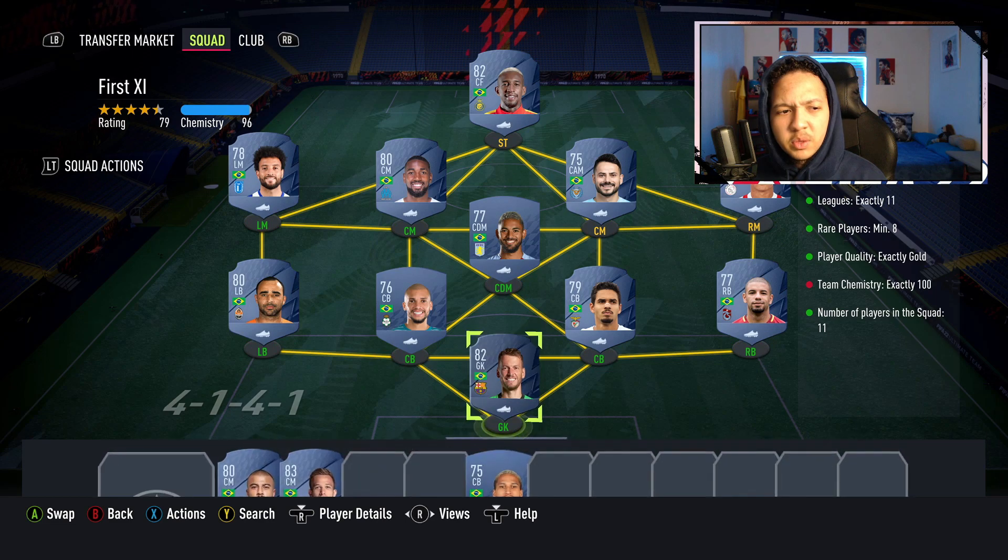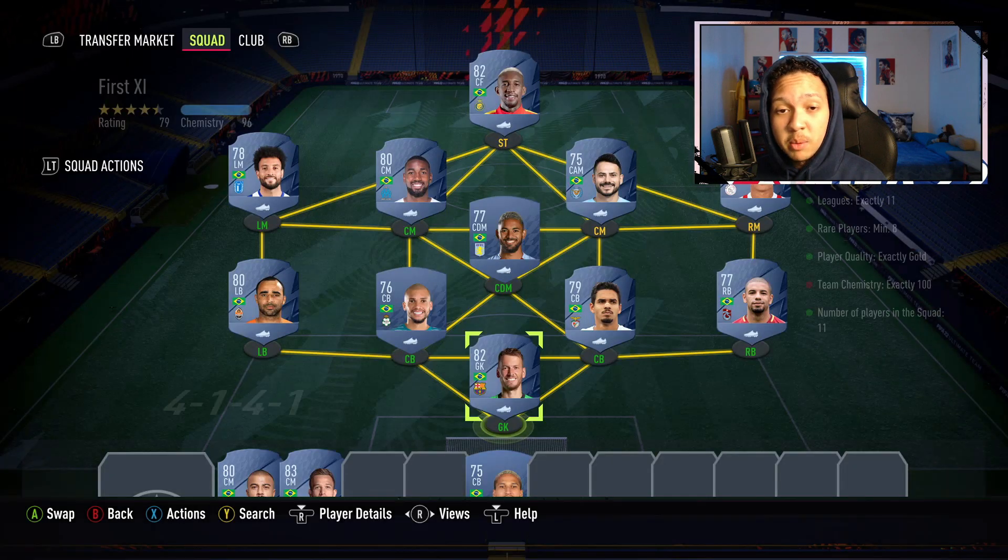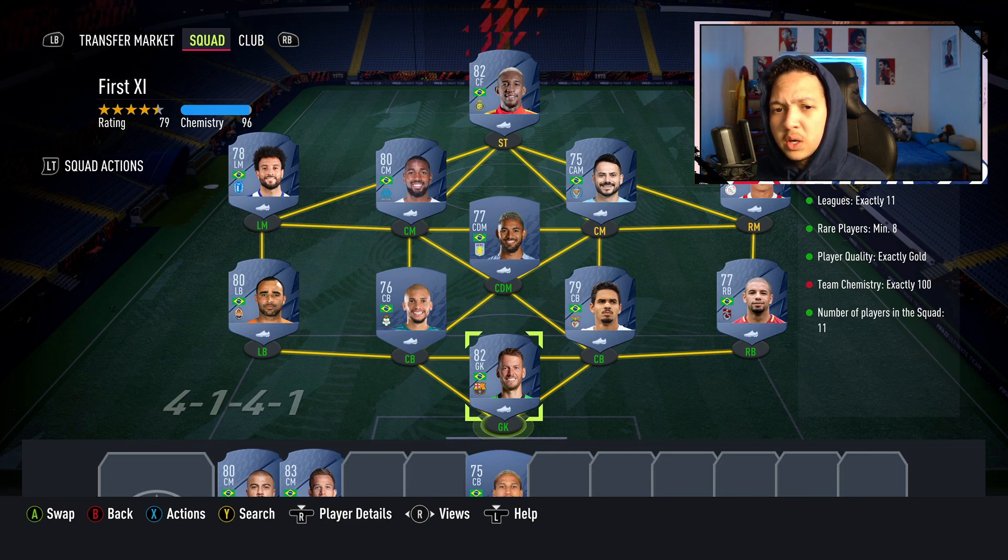This is the last team — the first exile SBC. The preview reward is a rare players 50K pack. I chose Brazil because they're the easiest. For this SBC you need 11 leagues, minimum eight rare players, and 100 chemistry. The way to get 100 chem is to surround a packed player in the SBC with others of his nation for loyalty. Otherwise you'd have to play 10 games with him, so just try to pack someone.